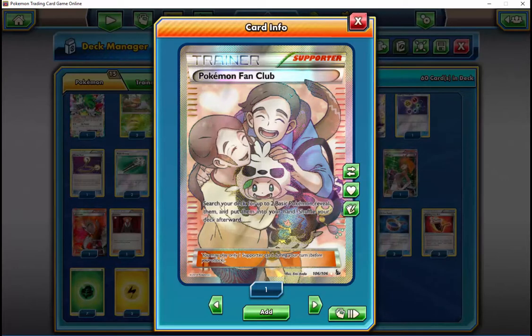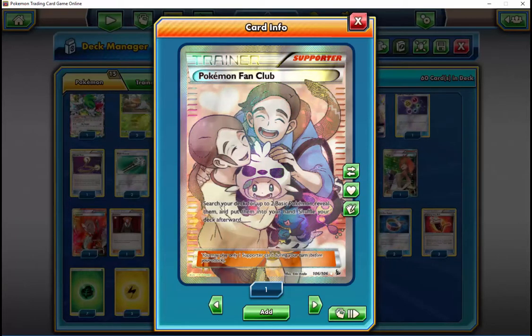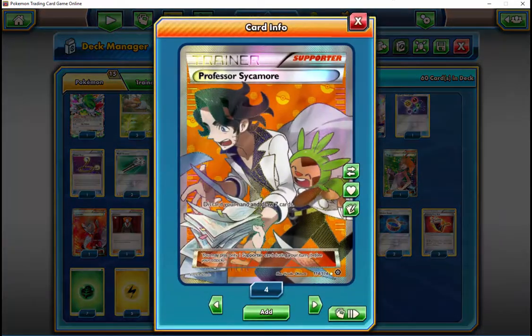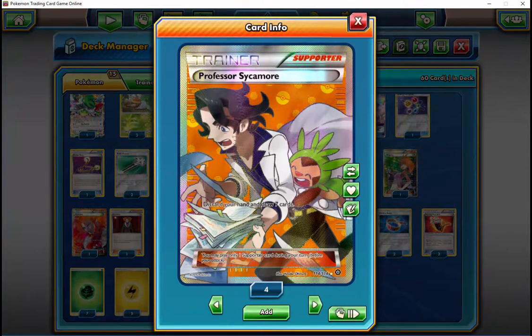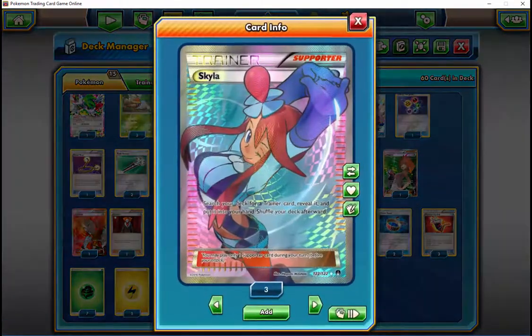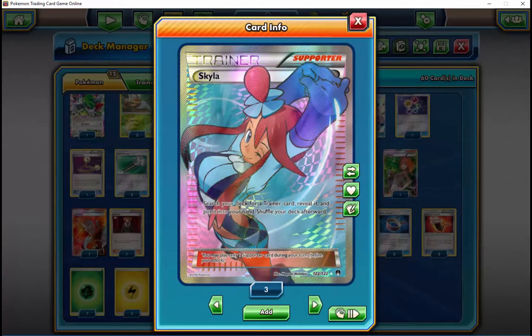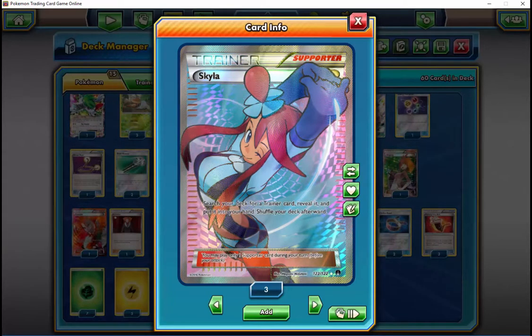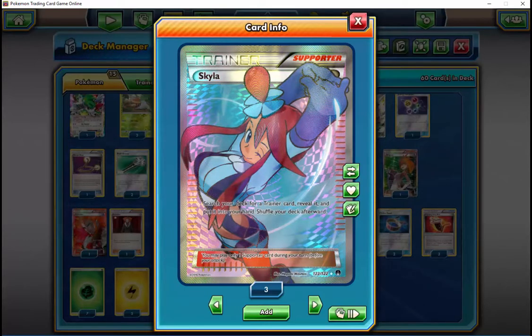You mentioned earlier the thought about putting in another Energy Recycler. Anyone who's played any other BuluVolt list asks about having only one Recycler and no Brock's. I think Recycler makes more sense than Brock here because you're not playing VS Seeker and can use Skyla to get a Recycler when you need it. What would you take out for that second Recycler? It would probably be a grass energy.